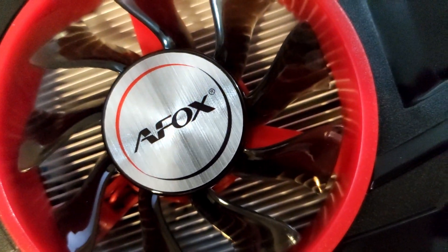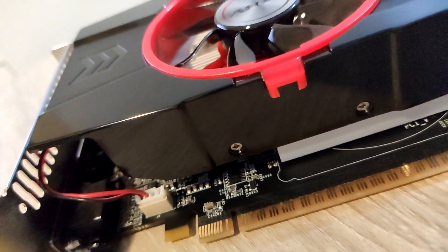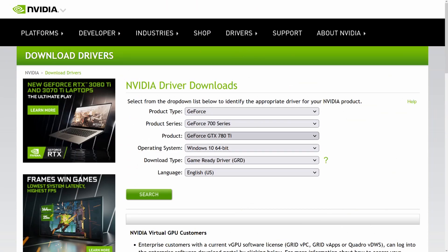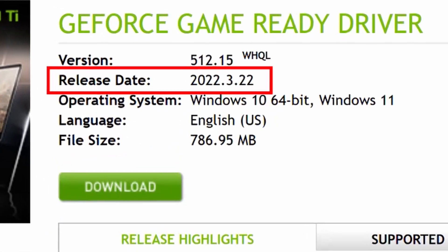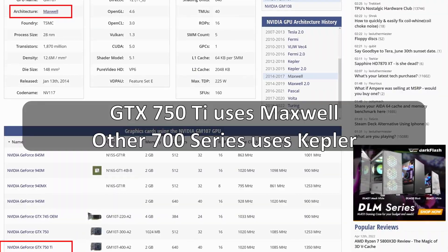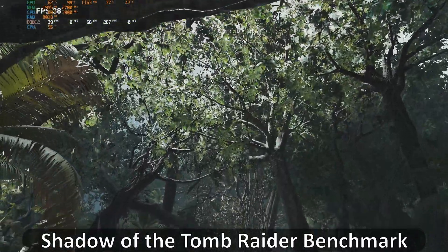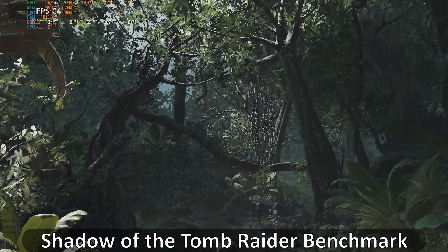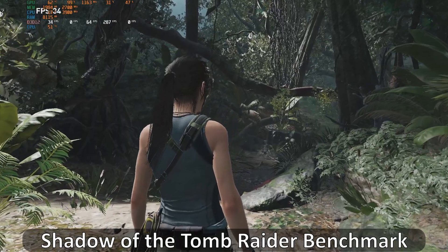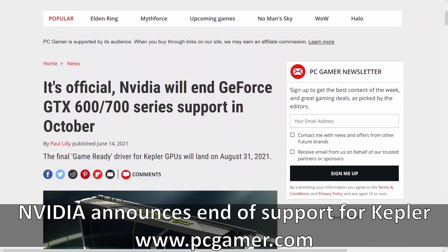On top of that, there are other issues to address with this card beyond its price. First is its lifespan. I read 2 comments citing concerns that this card is already out of support, so I checked Nvidia's website to see if the latest drivers are still provided — and they still are. This is because the GTX 750 Ti uses a newer architecture compared to other 700 series chipsets. I did not run into problems like missing shaders or missing features, but possibly in the next year or two, driver support may end.